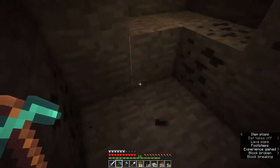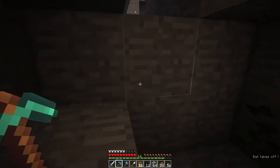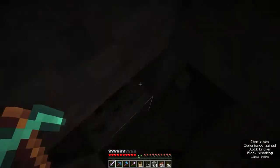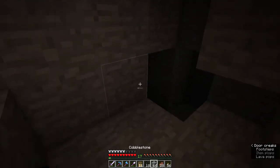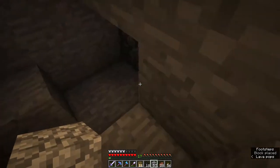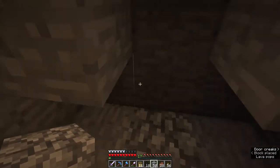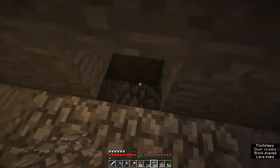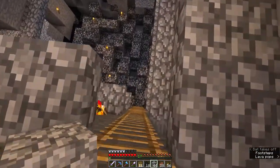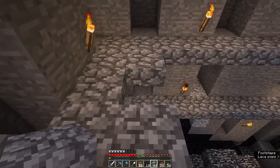There we go, done. We need to dump some stuff out here. We were branch mining a little bit here - we got a little bit of charcoal. We'll branch mine that direction, go one up and start branch mining this direction.